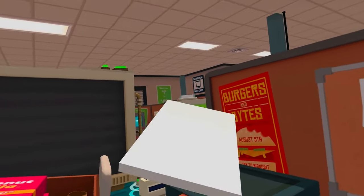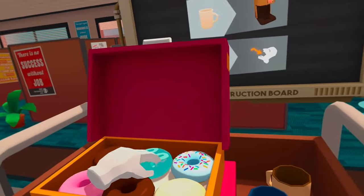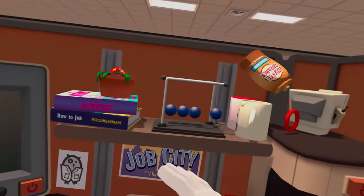Another great example would be Job Simulator or any game from Owlchemy Labs such as Vacation Simulator or Rick and Morty: Virtual Rick-ality. In those games everything is designed so that it's within arm's reach. You could teleport a little bit, but there's no real motion.